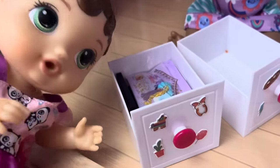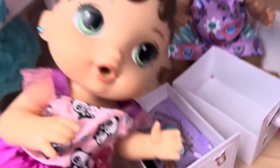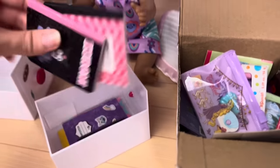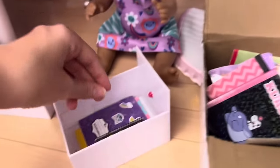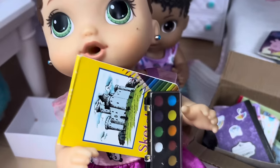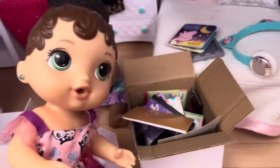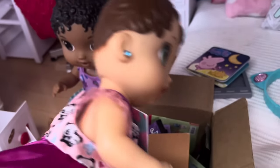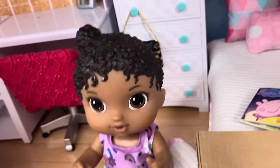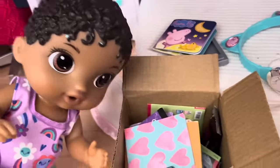Now I'll pack all your school things. First we have your pencil case — let's pack that in the box — and then some of your notebooks and another notebook. A paint set and your drawing book for art class, let's pack those. Finally your folder that has all your paper. Perfect!